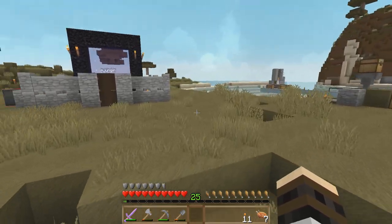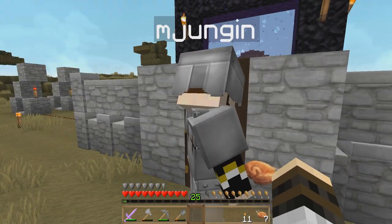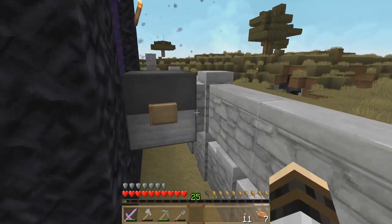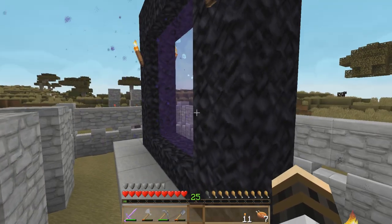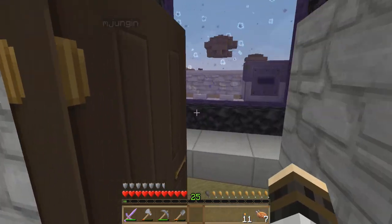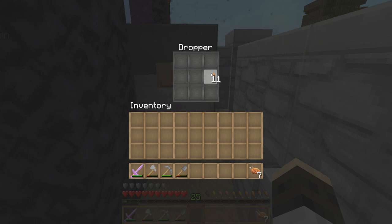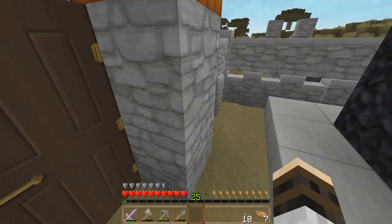Every time I go into the Nether the server has chunk rendering lag, so on the other side there are always creepers and zombies. There's a dispenser here — I was toying with whether items can be dispensed into the Nether, and apparently they can. I just tried that today so I haven't had time to formulate ideas yet. The dropper just sends items right through the portal — easier than I expected.